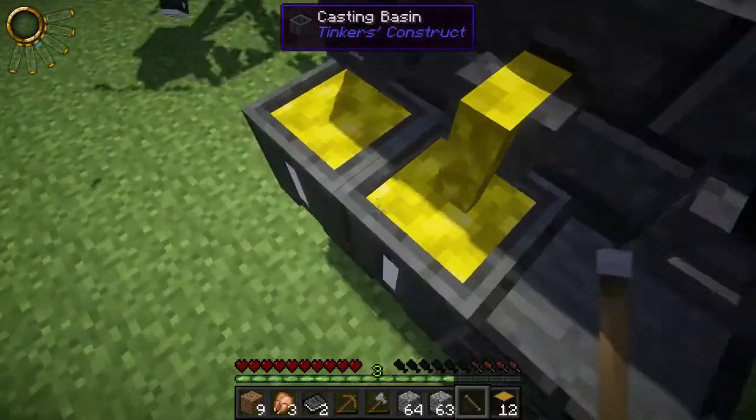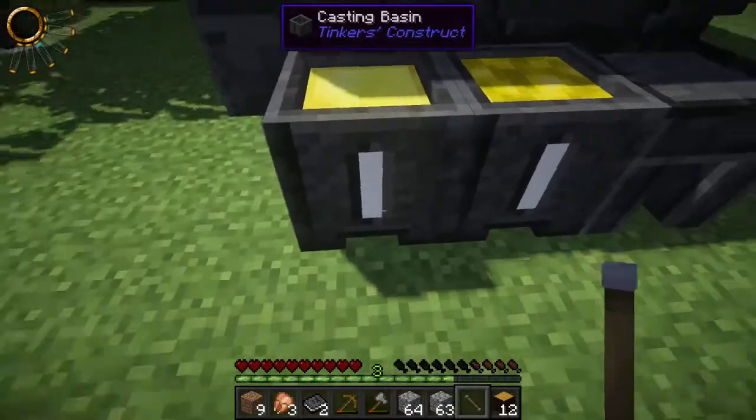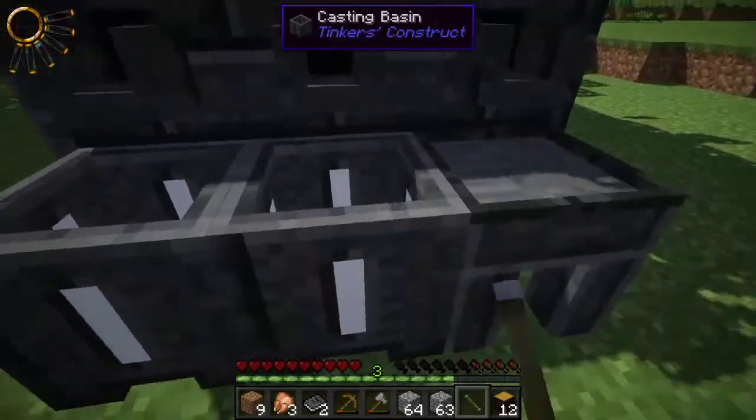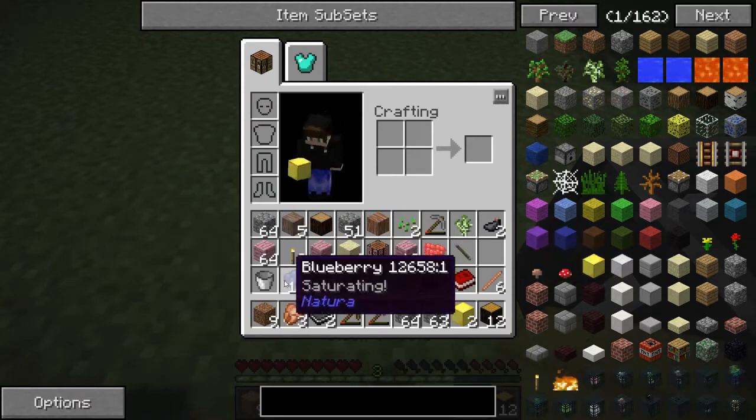Now there's something called aluminum brass which we need to make. In that black book that you have, I'm going to get another copy of that black book so I can follow along with you.